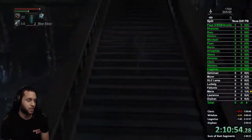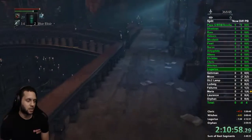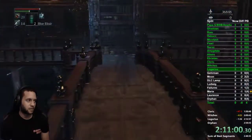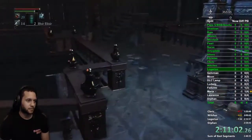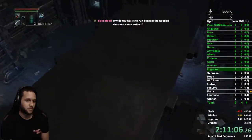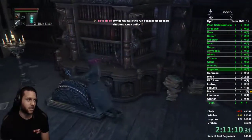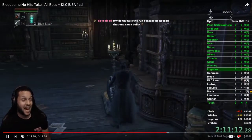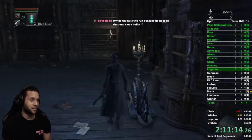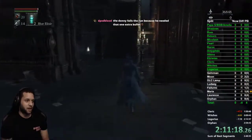Go up the stairs, across this little bridge, up these stairs, and do a jump over the railing — you land on a little bookshelf thing. Open this thing that moves and has a ladder attached to it. That's the ladder we're going up.